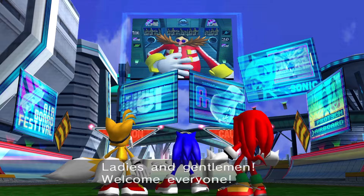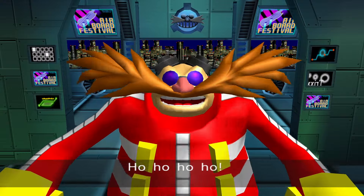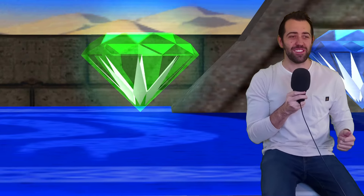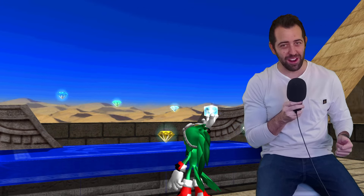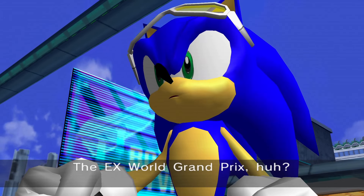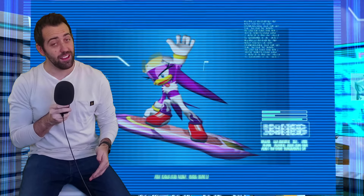Meanwhile our favourite bad boy, Dr Eggman, puts together a race tournament known as the X-World Grand Prix, where participants must wager one Chaos Emerald to enter — a tournament to see who is the best of the best with extreme gear! I sure hope Eggman won't do anything dodgy with all those Emeralds lined up in close proximity to one another. We are then introduced to the other contestants — the same guys from two minutes ago. These characters are known as Storm the Albatross, Wave the Swallow, and Jet the Hawk. After seeing these three enter the race, Sonic finds his motivation and enters too, and we're off to racing!